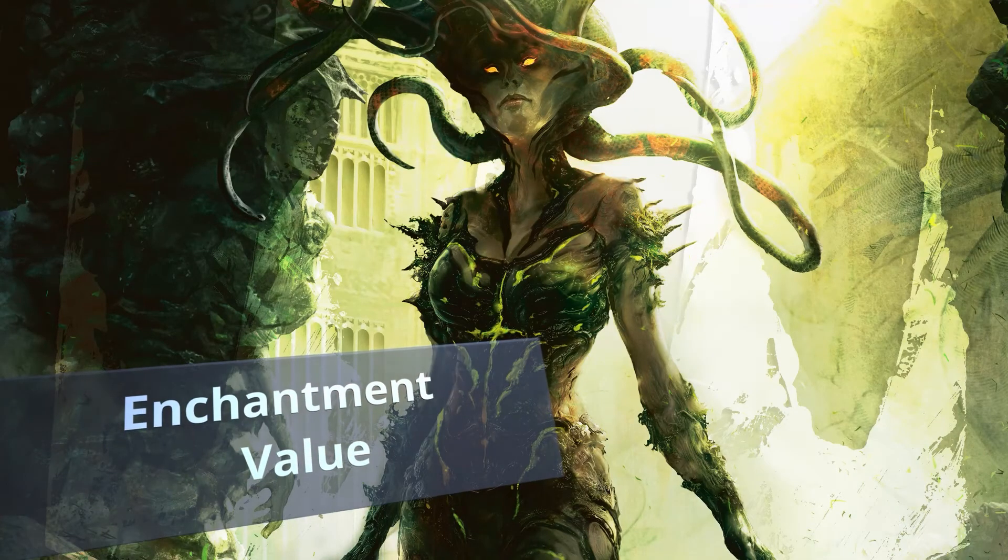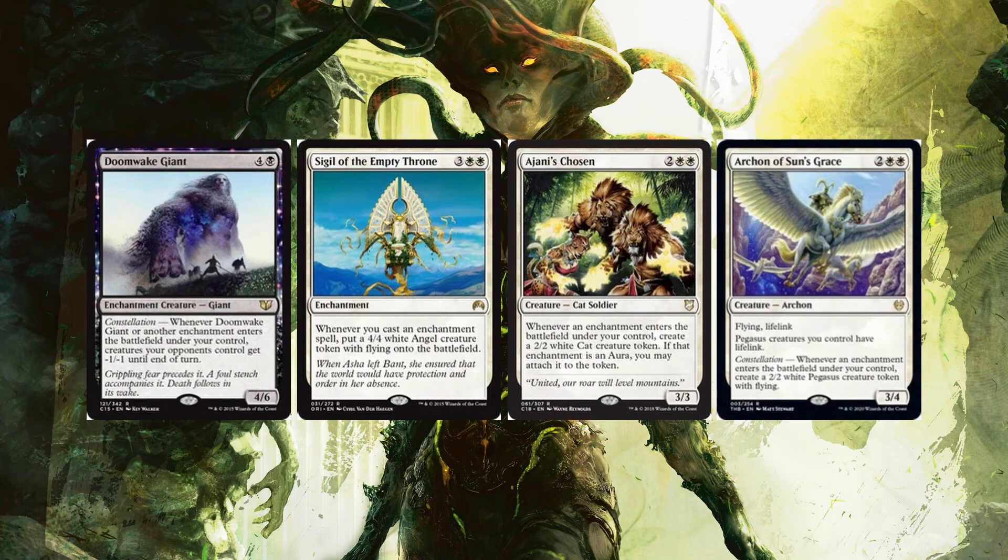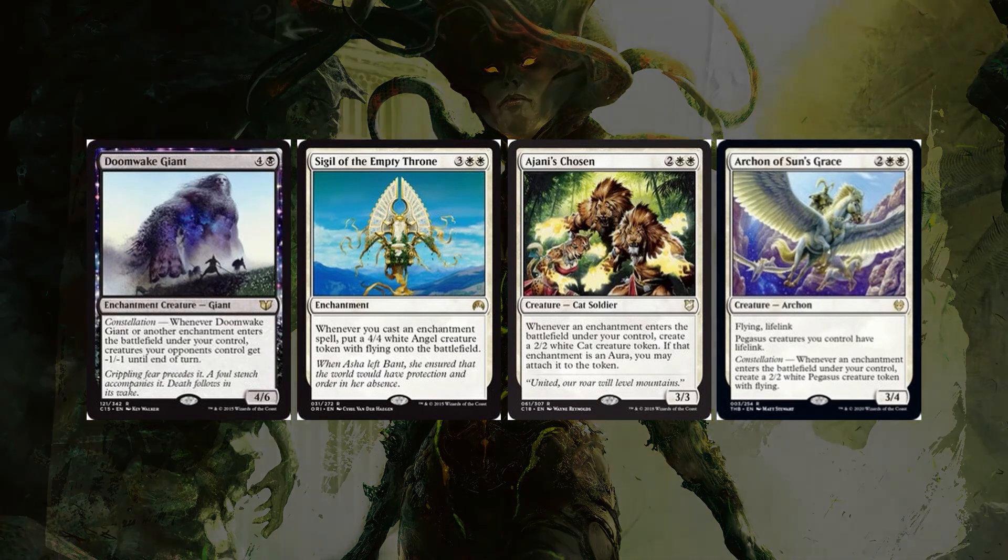We want to get as much value as possible from each enchantment cast. Doomwake Giant is a 4/6 that gives all creatures opponents control -1/-1 when it enters, and each additional enchantment you cast adds more -1/-1 counters, potentially wiping the entire board. Sigil of the Empty Throne creates a 4/4 white Angel with flying for each enchantment cast. Ajani's Chosen creates a 2/2 white cat token. Archon of Sun's Grace also creates a Pegasus token that has lifelink if the Archon is on the battlefield.